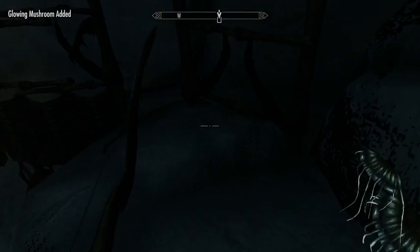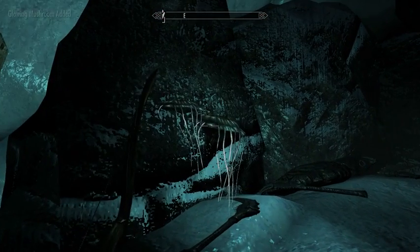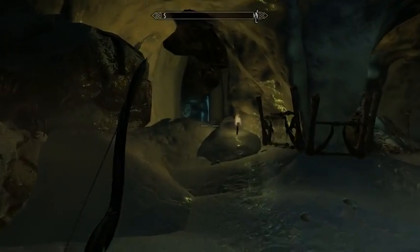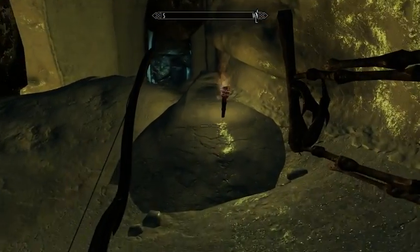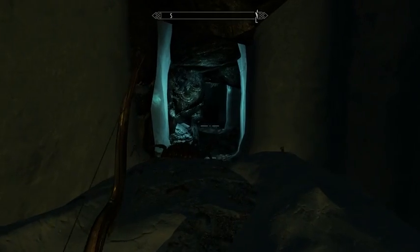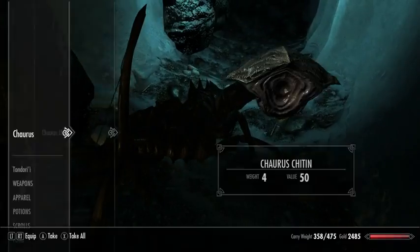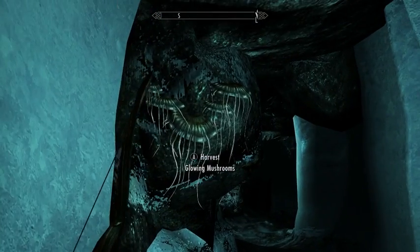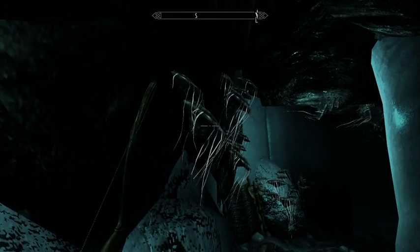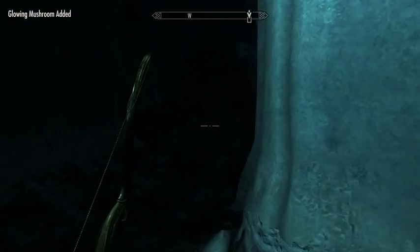These guys can do alchemy and they sometimes poison their weapons with the potions they make. This is the trap that it stumbled through. There are wires throughout these dungeons — if you're careful, you can shoot them with an arrow or shove them. There are all sorts of ways to disarm them rather than just stumble blindly into them.